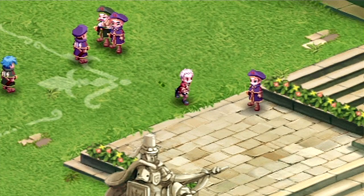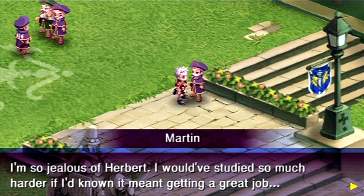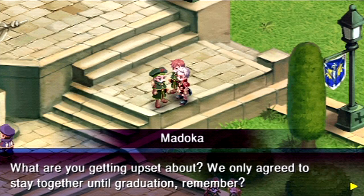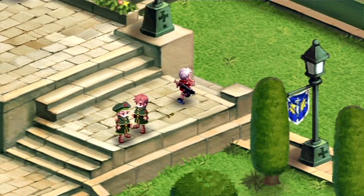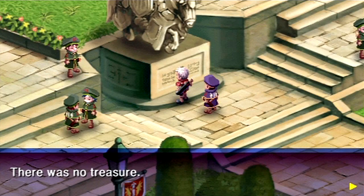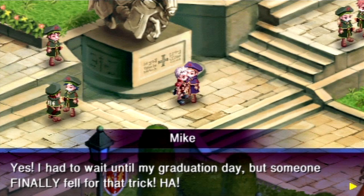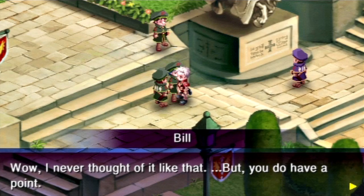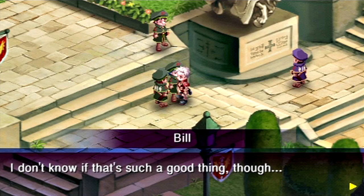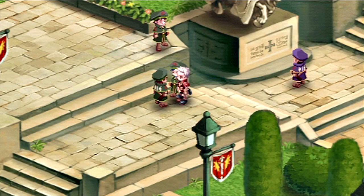I like the NPC dialogue in the game. Ooh, a hidden treasure — well, let's check it out. By the way, if you don't like the walking speed in the game, it's only going to be stuck like this for the first chapter — the prologue and the first chapter. At the beginning of chapter two, we get access to some footwear that will let you move around a lot faster, so I'm going to be buying that as soon as possible.